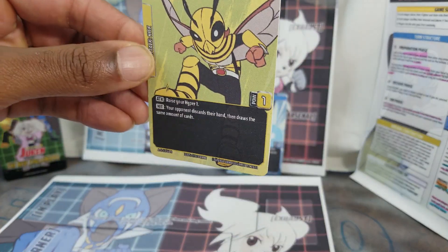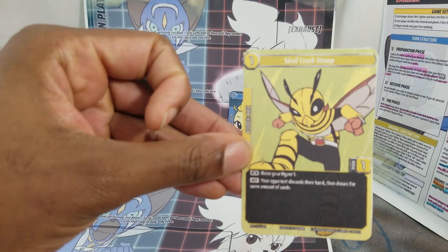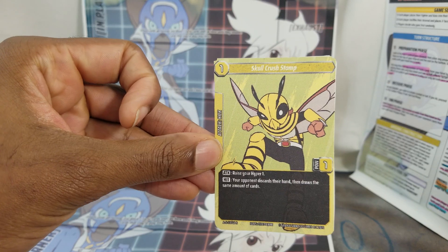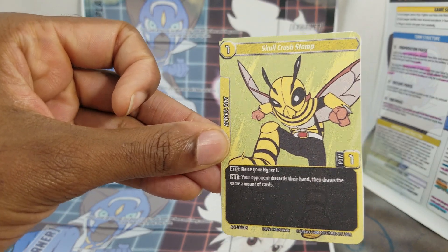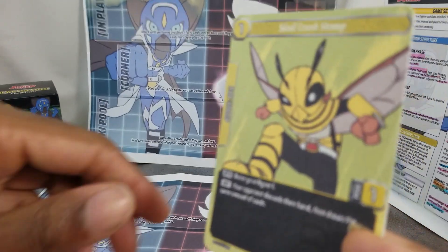This is a one-cost card — costs you one from the key pool. It is an attack kick and it has power one, making your opponent discard one card from the arsenal to the exhaust. I hear that this card is kind of a unique one, and we'll get into that in a second.